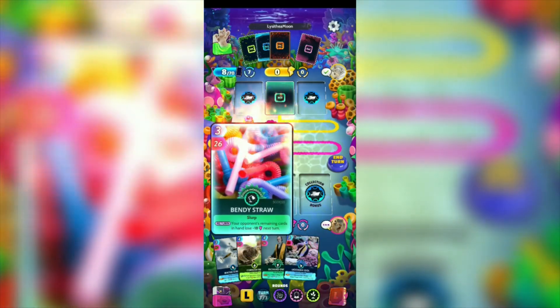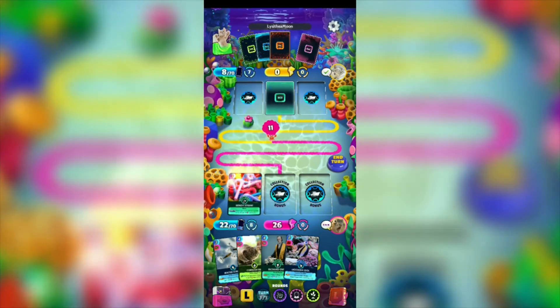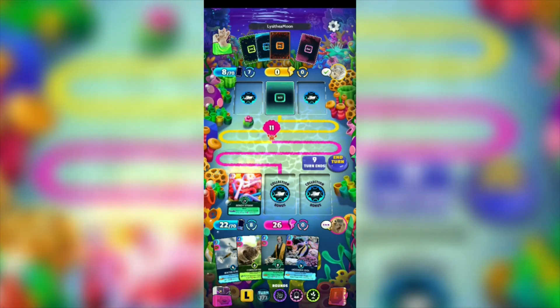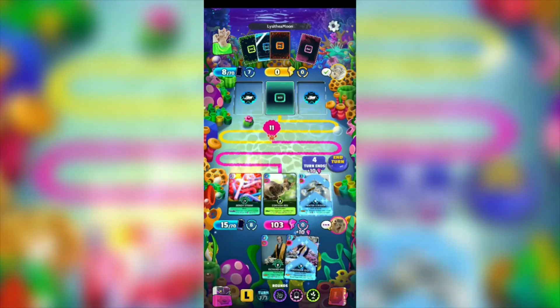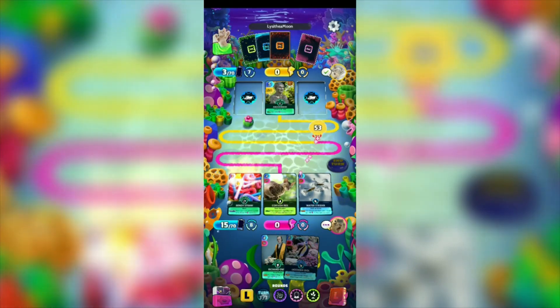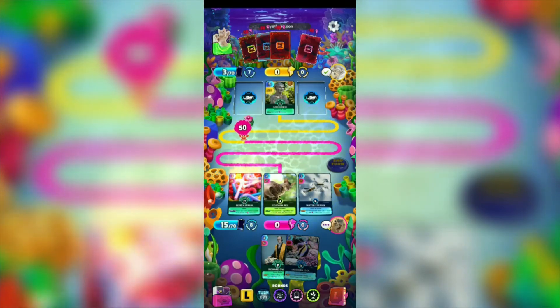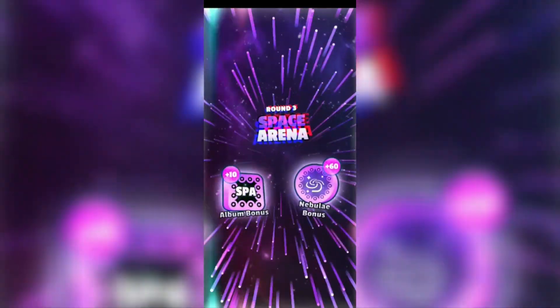We didn't waste our energy costs. I'm gonna be using the Bendy Straw so that the remaining cards of our opponent will deduct 18 points, and the Cornish Rex, and then the Water Strider. We have 103, our opponent has 64. Minus 18 to all of the cards — 18 energy points. We won this round.